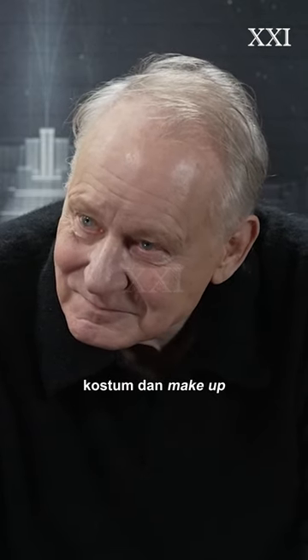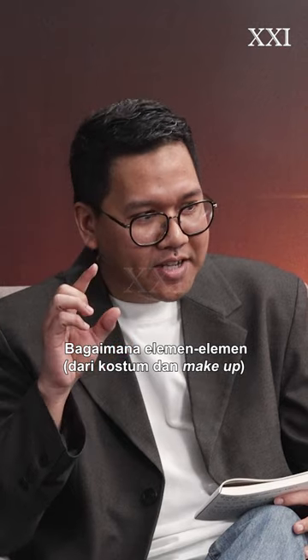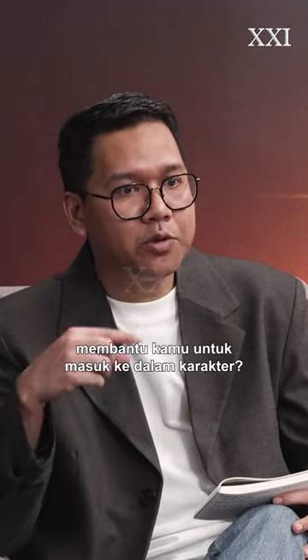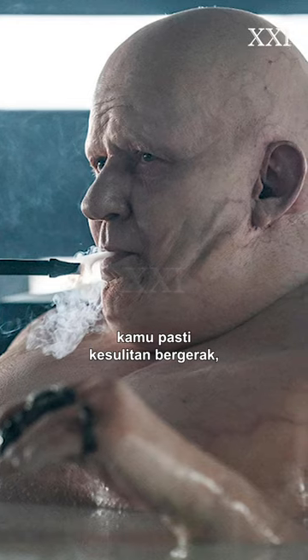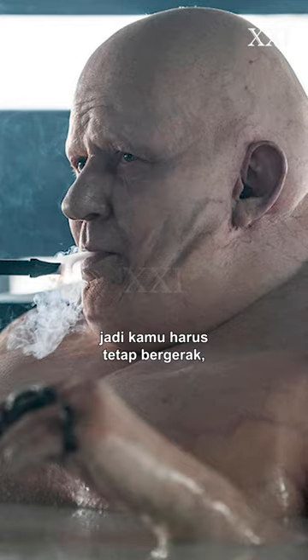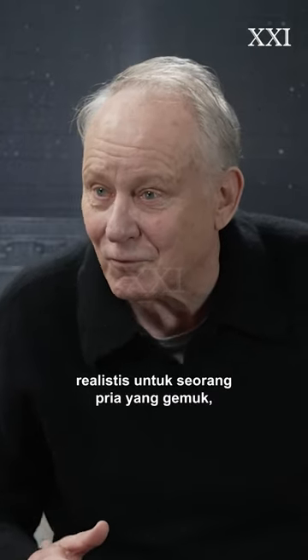What I noticed also, like the costume and the makeup design for Ban Hakkonen is quite elaborate. How did these elements help you to get into the character? Of course, a very big obstacle is 40 kilos on, and you have difficulties moving. So you have to move with difficulty in a way that is realistic for a fat man.